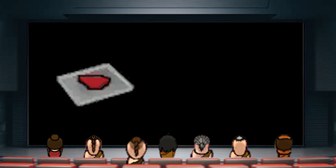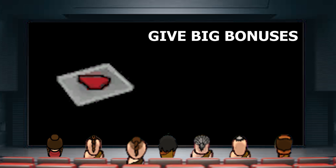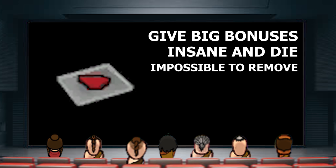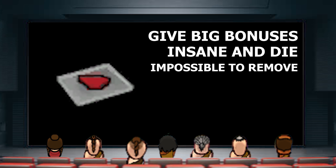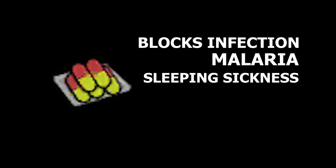Luciferium contains glitter-world mechanites that give huge bonuses to most capacities. However, without repeated doses, the user goes insane and dies. It is impossible to clear the addiction, and the drug is 100% addictive after one dose. The effects of drugs are modulated by body size — for example, smaller creatures need less beer to be drunk than bigger animals such as a thrombo. Penoxicillin, the medical drug, fully blocks various infections such as malaria, sleeping sickness, and plague.